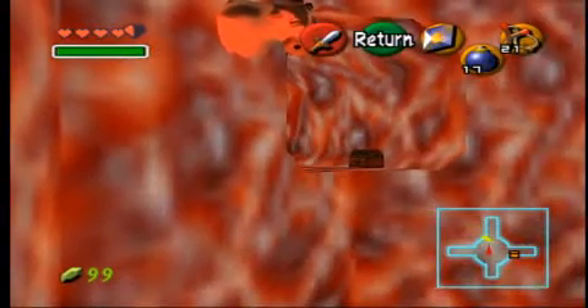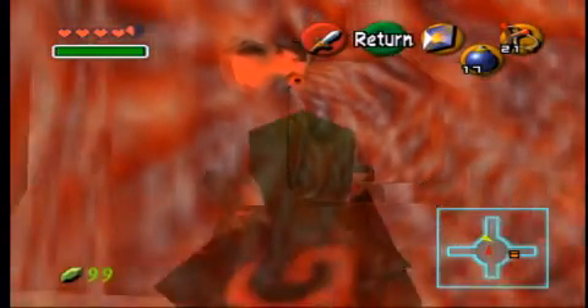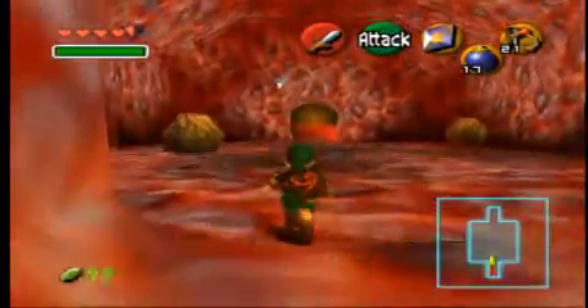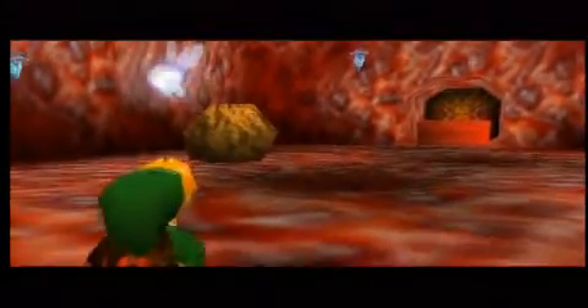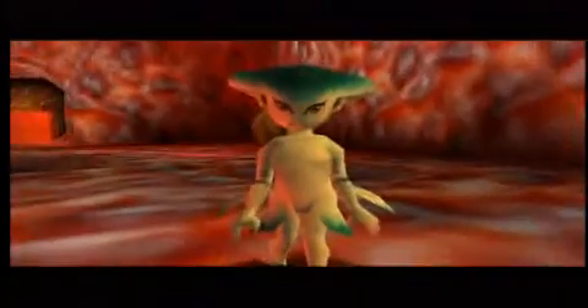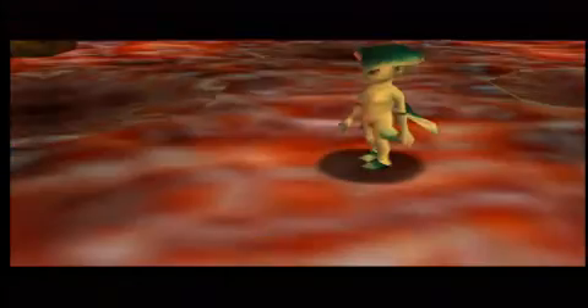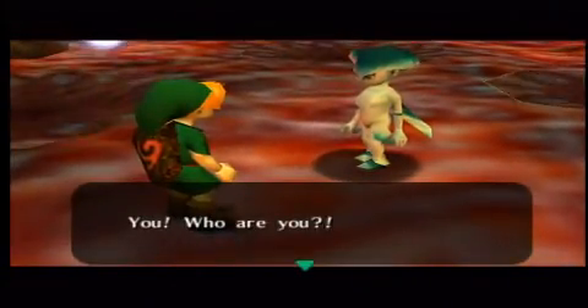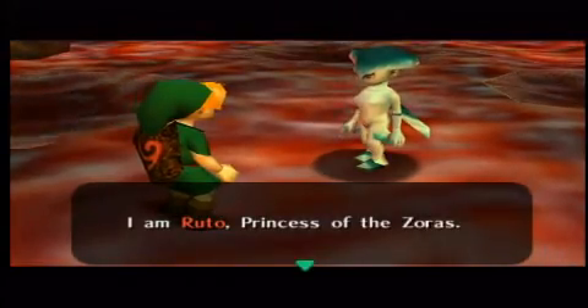Look, there's a chest over there — there's no way I can reach it. Look, there are sinkholes in the floor. And we found Ruto! I am Ruto, princess of the Zoras.